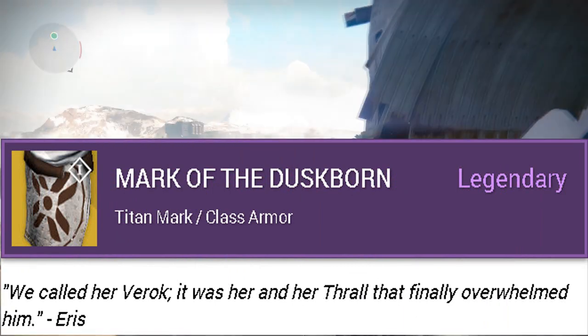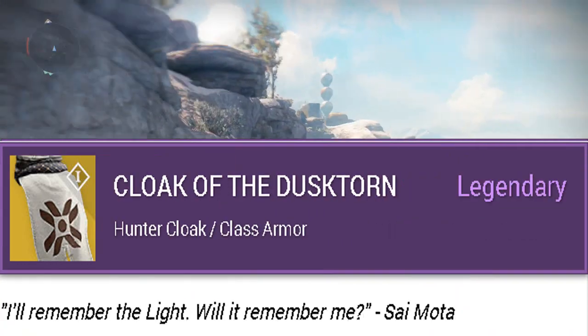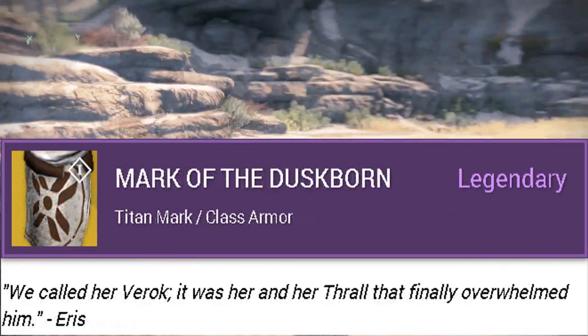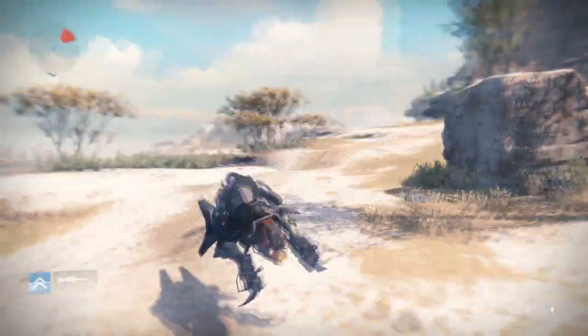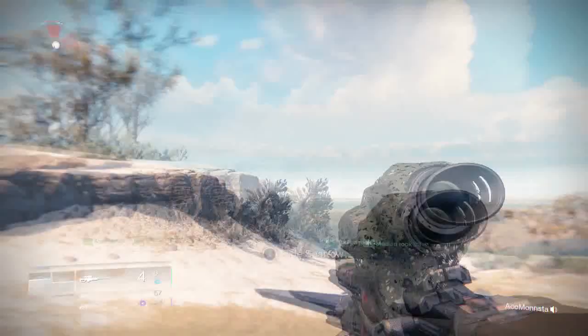It's still unknown how you get that emblem and what it does — it could help increase reputation, who knows. Up next, the Titan class armor is a Titan mark called Mark of the Dusk Born. I'm guessing whatever 'the Dusk' is, that's where you're getting these class armors. It's unknown how we will acquire these legendary class armors, but people are guessing you get them by completing the content Eris has for us.